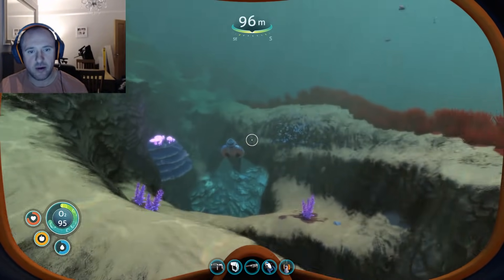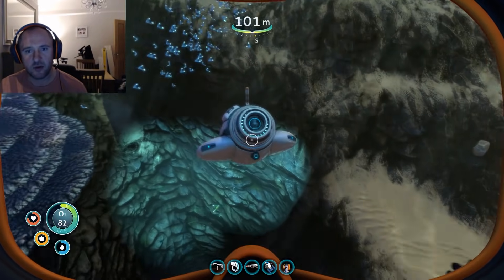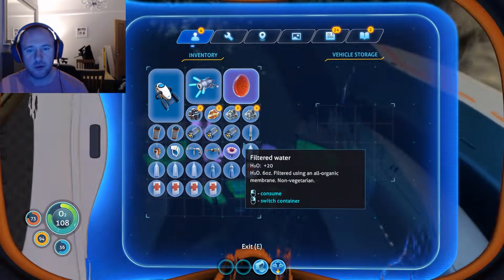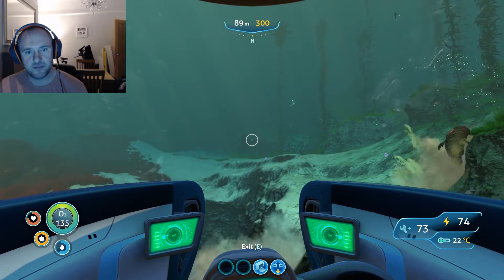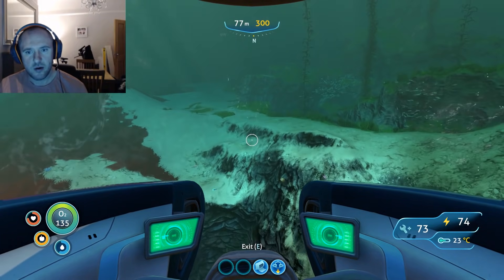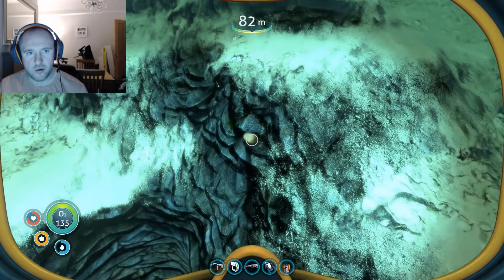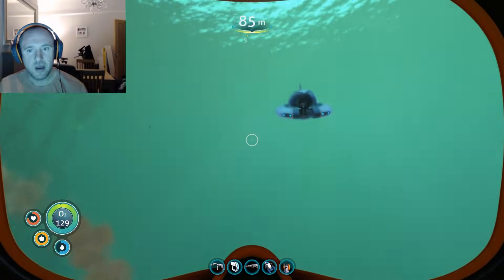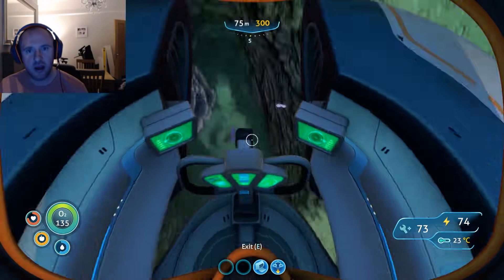Don't bother with limestone — that will give you copper or titanium. It's purely the sandstone you want to be looking for. If you're looking for more, there is another entrance just that way. Another silver — so that's three silver in just one small area, you're going to be hard-pressed to get that anywhere else.